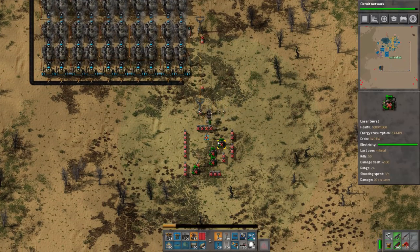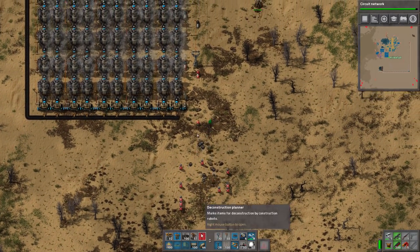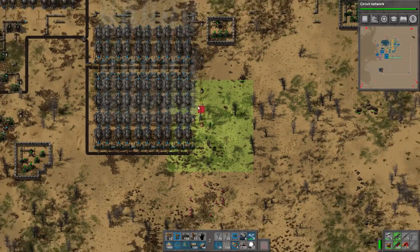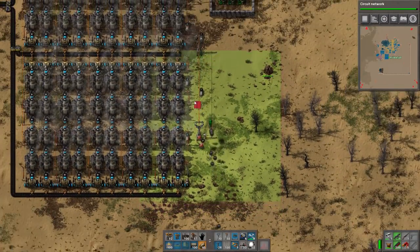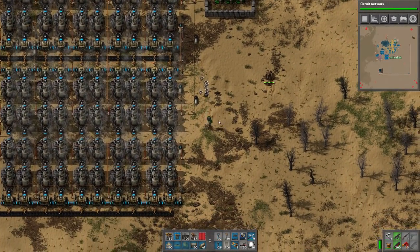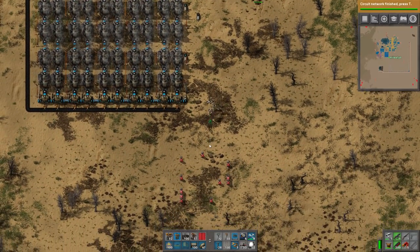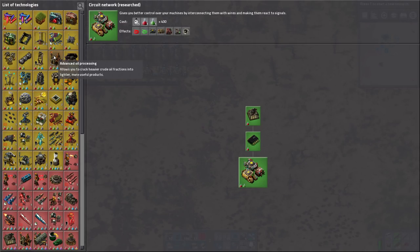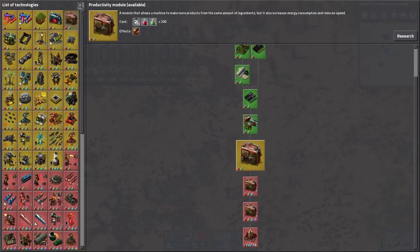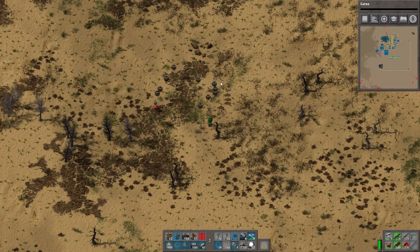We can just delete all this. I'm using the deconstruction planner for this. By the way, this game turns into a bit of an RTS if you choose it to be. This is done — and we need gates, we're gonna need gates. Alright, so that's done.